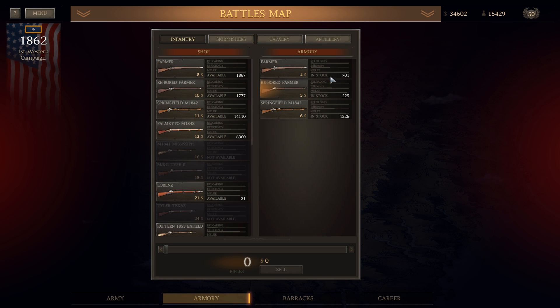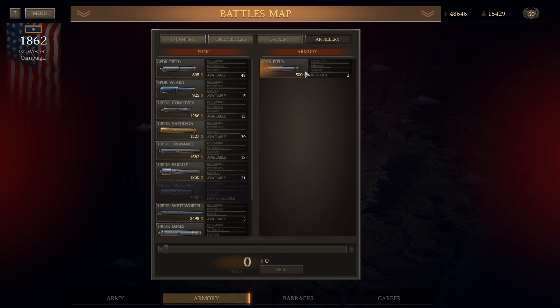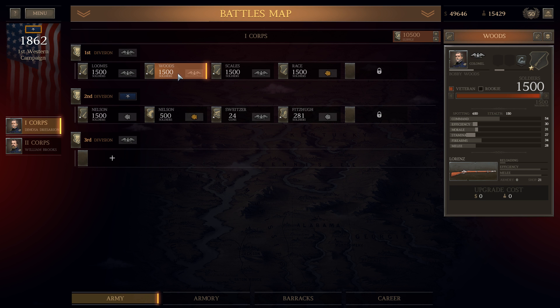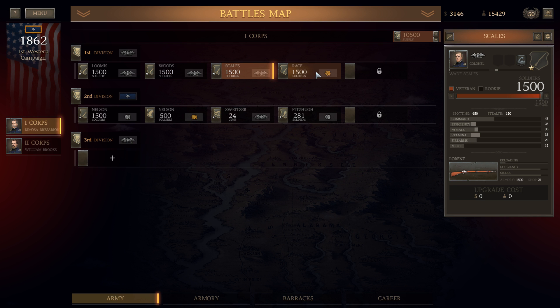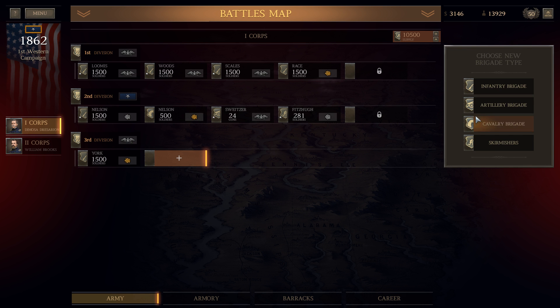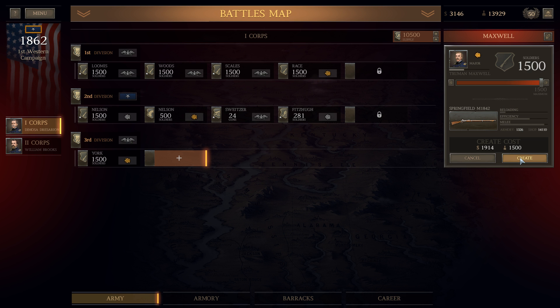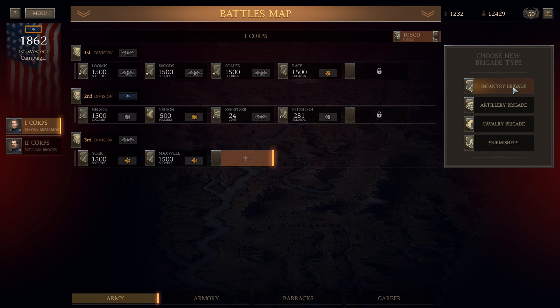We can sell the cavalry weapons and old six-pounders. What have we got now — can I get Woods the proper Harper's rifles? Yes I can — very nice. Scales has Lawrence, Race has Lawrence guns. These guys will get Springfields — Nelson is Springfields. The infantry brigade doesn't cost anything because I already have the weapons — that's pretty good. We have a lot of divisions now. Do we need more artillery? I actually don't have the money for anything else, so this is kind of where it ends.